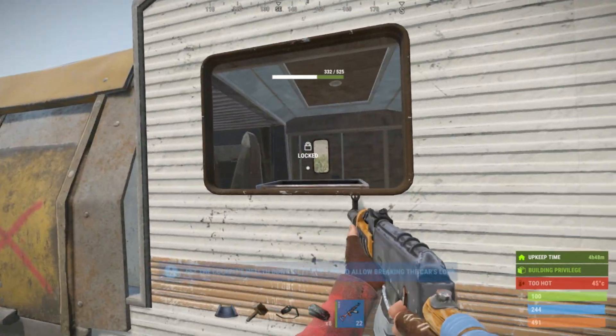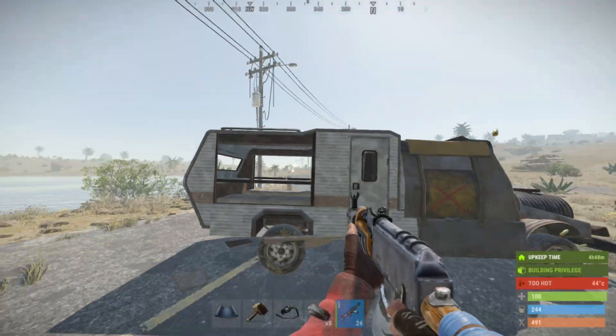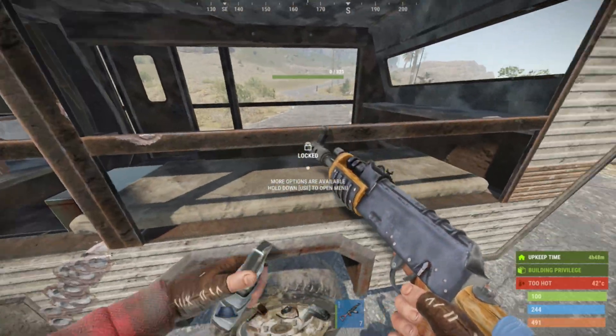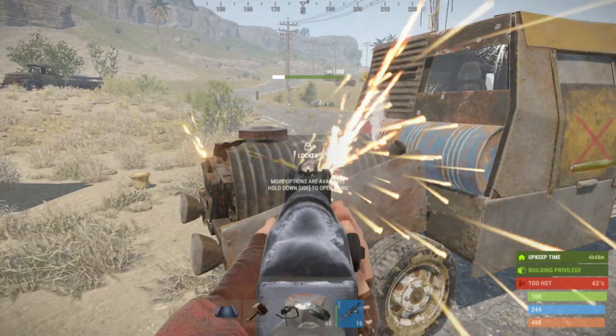Breaking the windows means you will be able to shoot people in the back of the car, but not access any of the loot or bags inside. With three AK mags you can break the entire camper module to make it fully open, but the inside won't be accessible unless you break all the modules down to 15% HP.